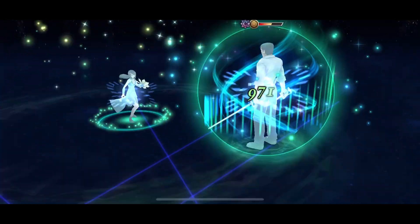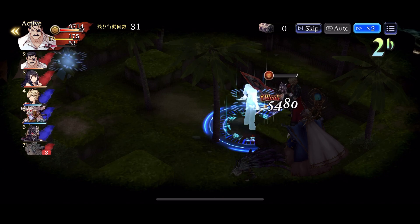Twin Heal from Rinoa — recover HP Large and Agility up 25% for 3 turns.